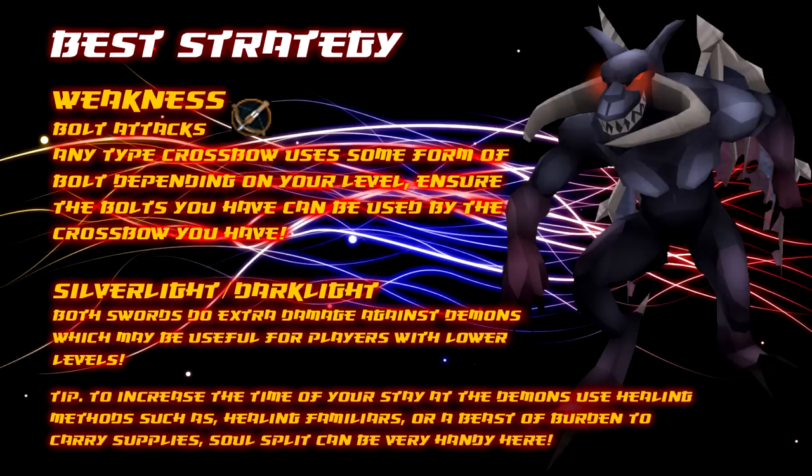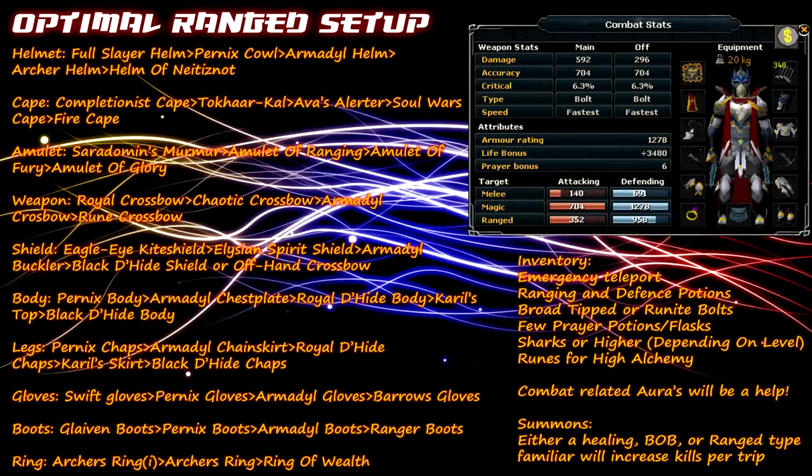Now on to recommended equipment from highest to lowest. Black Demons have a very high weakness against bolt type attacks, so the setup we're going through will be for the optimal ranged setup. It's completely your choice if you want to use a melee or magic setup, but using ranged will be your best approach to defeat the Black Demons effectively and most cost-effectively.